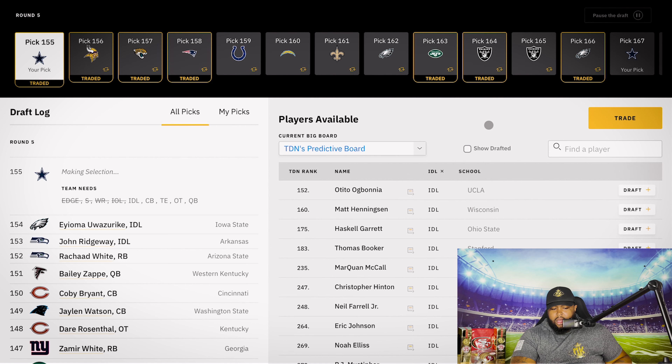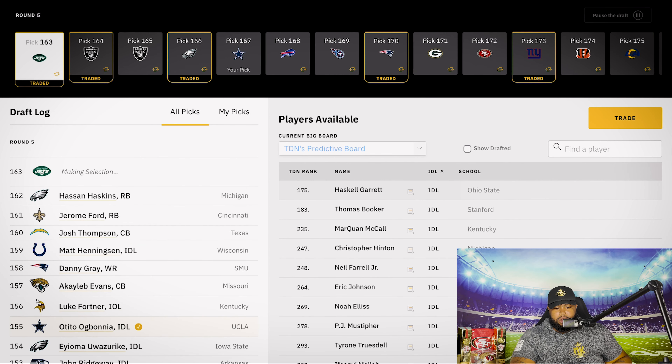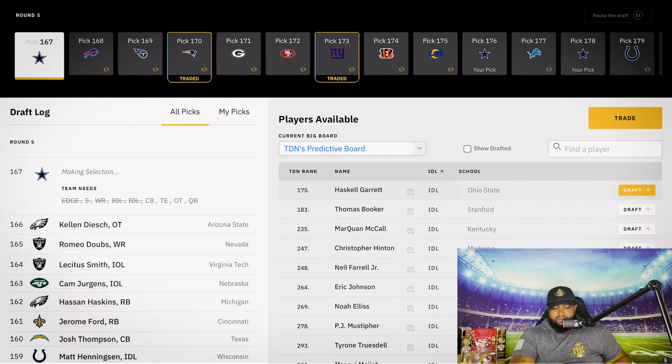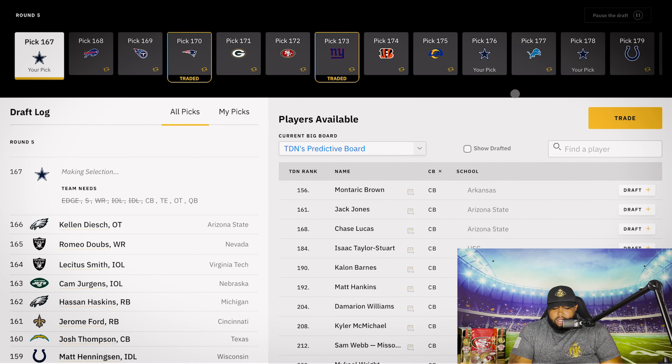Back on the clock at 129. Safety — I'm fine with taking him there at 129. JT Woods from Baylor, keep him in Texas. Somebody who can fit that free safety mold — he's a ball hawk; he had six interceptions this past season, two in the championship game. Absolutely.